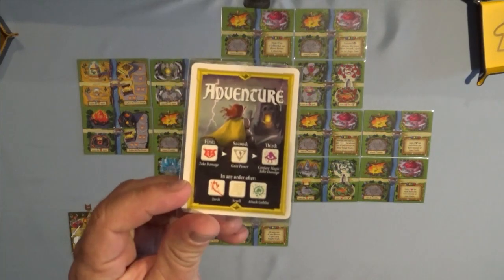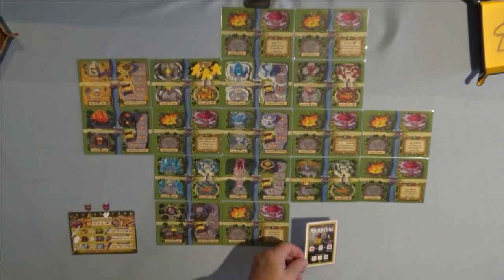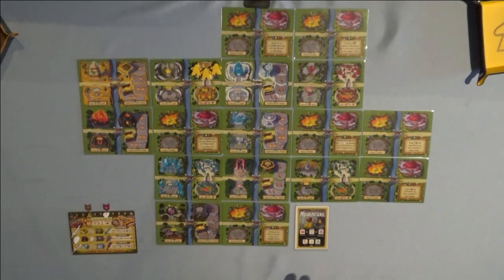Next, grab your adventure card — it has the adventure side and the rest side. Place the adventure card somewhere within sight so you can follow the flow of actions taken.